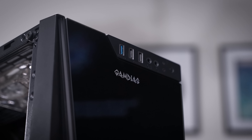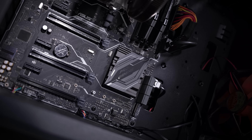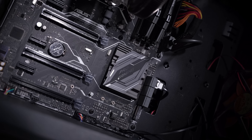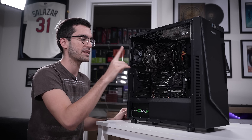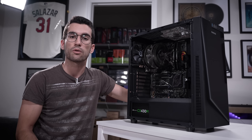Obviously this implies the rig was working at one point, and the owner tells me he had no problems at all up until he wanted to move the platform into a different case. At that very moment the rig stopped sending a picture out. Now we don't have a discrete card in here, but the Intel chip does have integrated graphics — plug your HDMI or DisplayPort cable into the motherboard and you should get picture out.